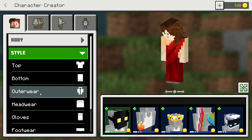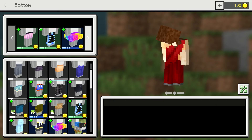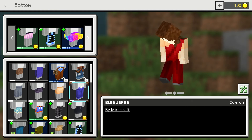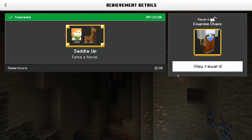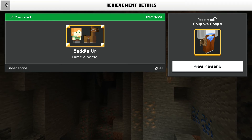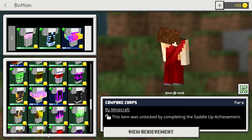Now we're going to go to our bottom. There are plenty of bottoms to pick from but we don't really need them because I have a little skirt on it already. I got that achievement from Saddle Horse - one of the easiest achievements in the whole game. It's true, it's that easy.